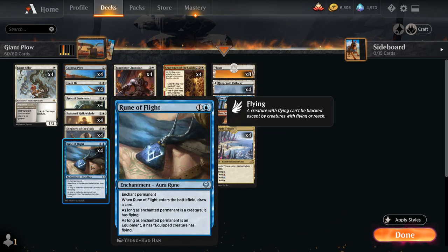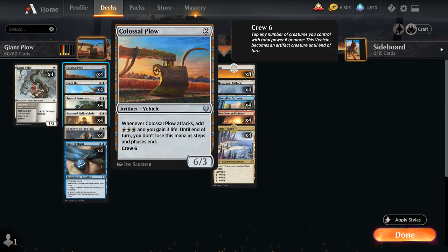We also have Rune of Flight, which is very similar — it enchants any of our permanents, and when it enters the battlefield we get to draw a card. The enchanted permanent, as long as it's a creature, gains flying. This is nice to give our Colossal Plow some evasion, but of course we can also enchant any of our other creatures.